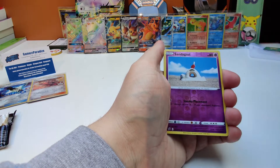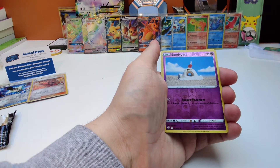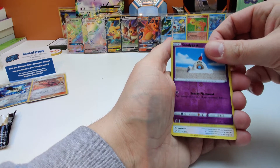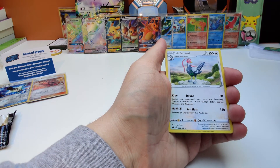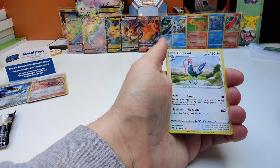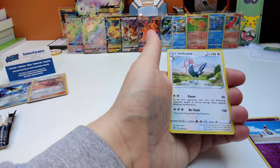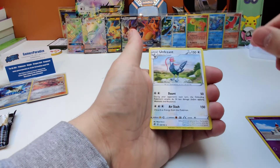Our first holo is Sandygast. And our rare card is Unfezant — Unfezant rare, the illusion of Tranquill.